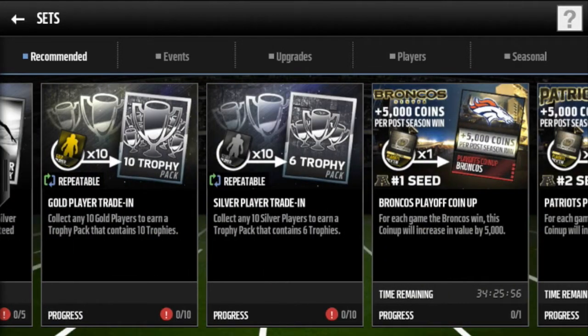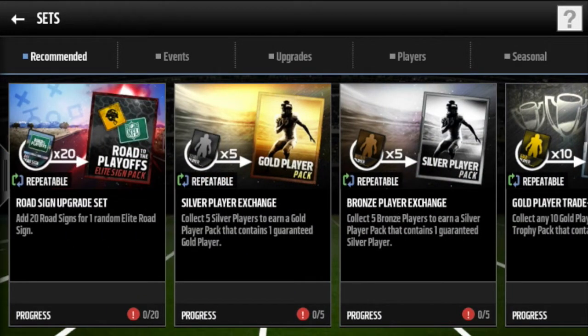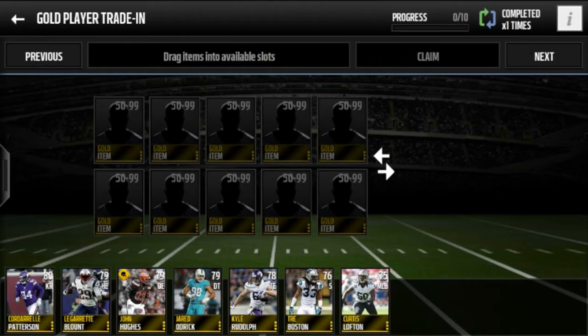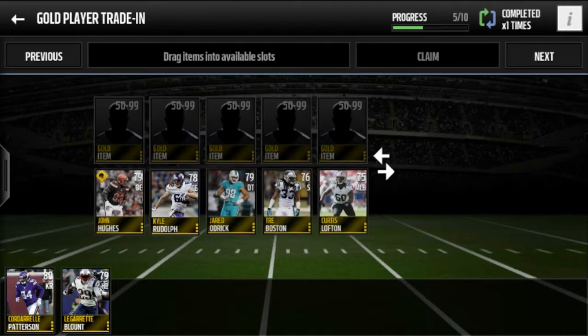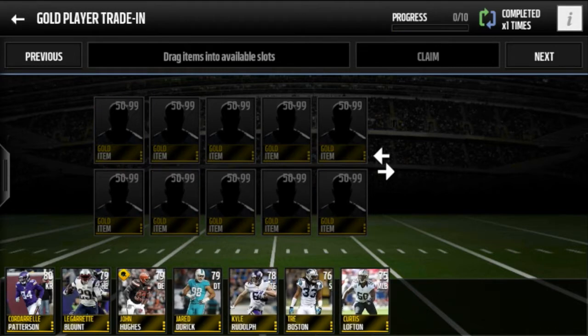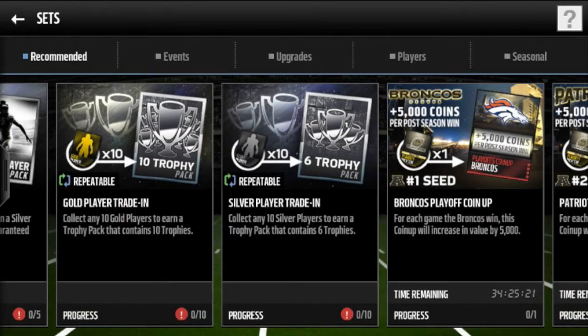Based on the recommended sets right here — which is obviously going to be different every single time you go in — I'll tell you right now that these two sets, gold player trading and silver player trading, are gold. If you have players that you can just put into sets, you get trophies. You want to put in your 79 or below gold players into the gold player trading set, and silver player trading you can put anyone in, same with bronze.